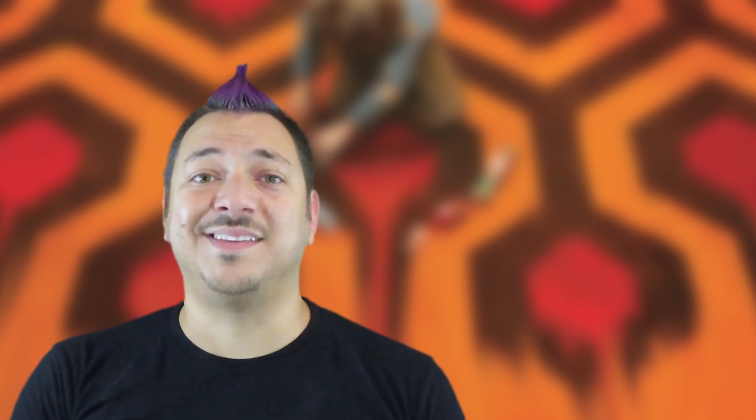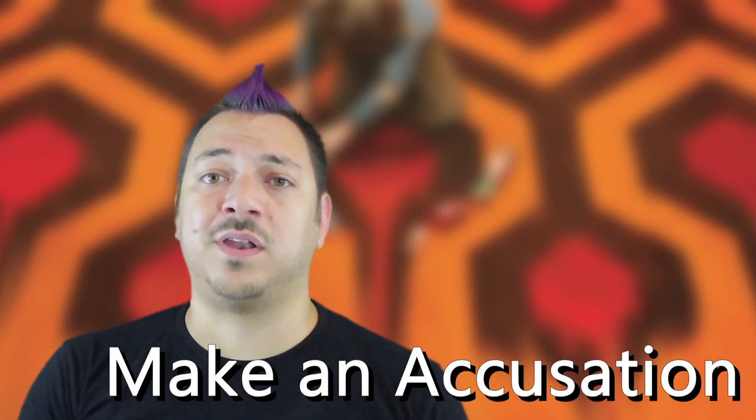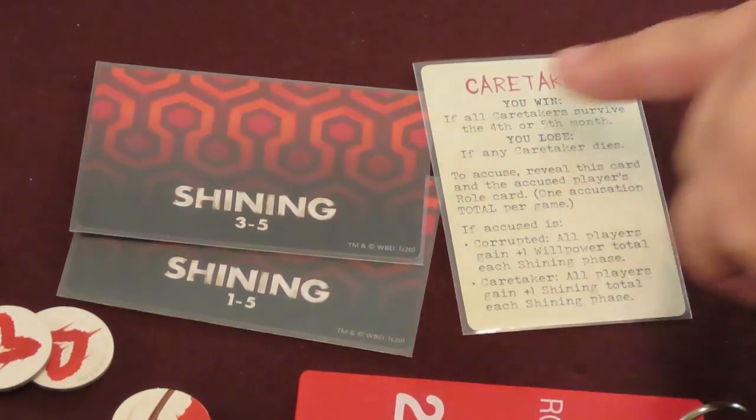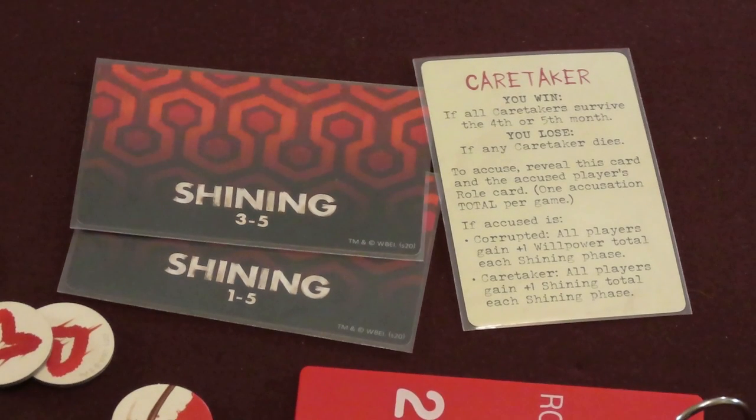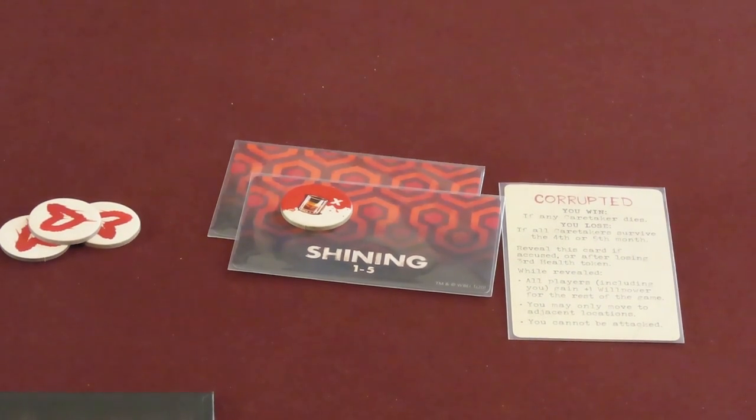When playing with a corrupted player, one of the collective actions you may take is to make an accusation. Before the end of the fourth month, any player may make an accusation against someone. However, you should be careful — only one accusation can be made in the whole game, no matter who made it. The corrupted player is not allowed to make an accusation but may act like they might to try to trick the others. Any time during a player's turn, they may choose to accuse someone of being corrupted. First, flip over your role card to show you are a caretaker, then accuse a player of being corrupted — they must turn their role card face up to show who they are.